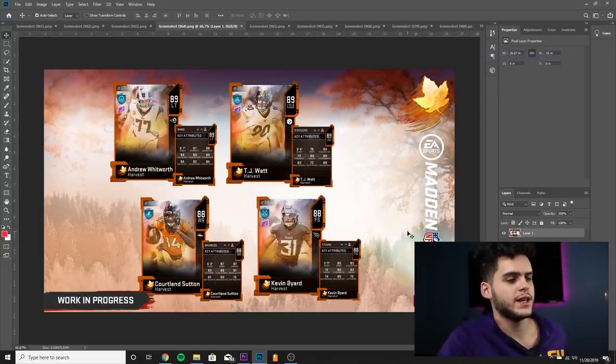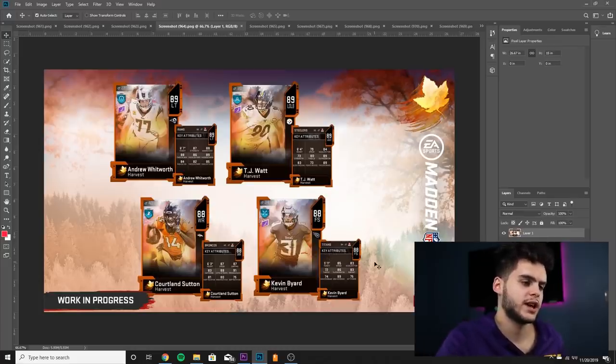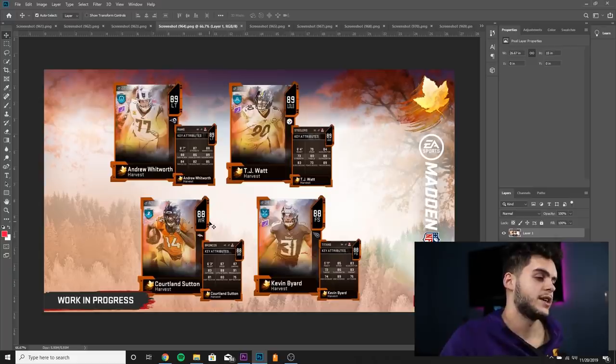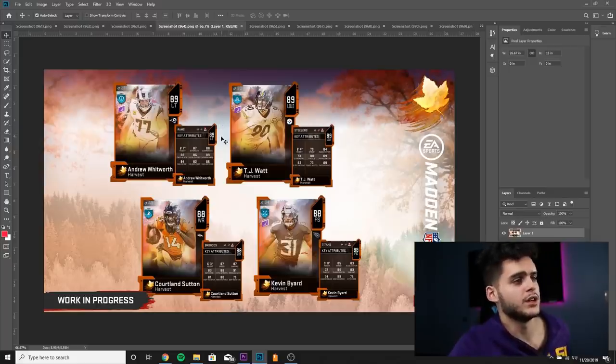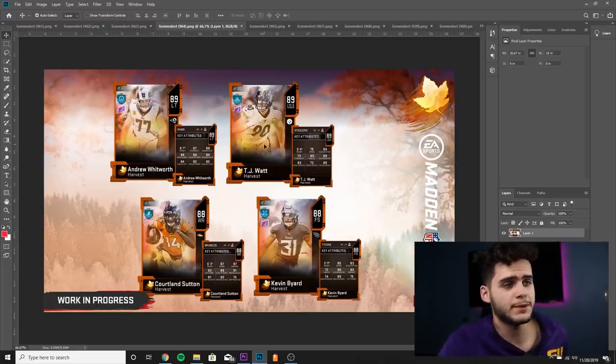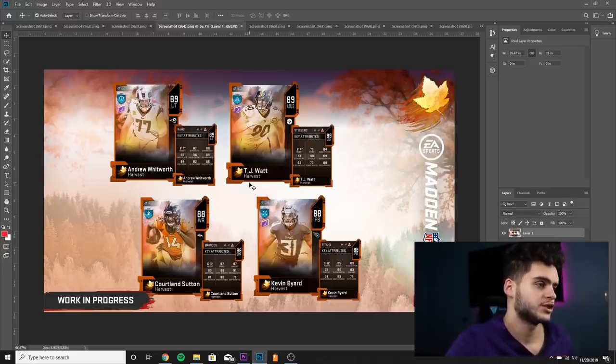Frank Ragnow, the center for the Lions — good run blocking, decent pass blocking, decent strength, honestly a very well-rounded card. Kevin Bayard 88 overall — 85 speed, 89 zone, other stats kind of irrelevant, he can't really hit or play man or tackle, but he has good zone. Portland Sutton 88 overall — 87 speed, 87 jumping, 83 catching, 88 catching in traffic, 91 spec catch — decent athleticism, decent catching. TJ Watt — 79 speed, 84 acceleration, 80 tackle, 89 play rec, 89 finesse move, 83 block shed — actually not that bad of a card.